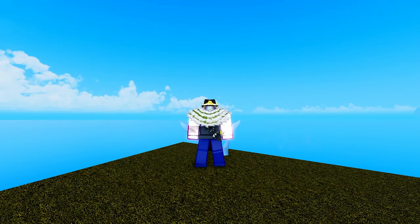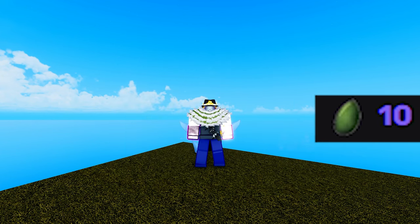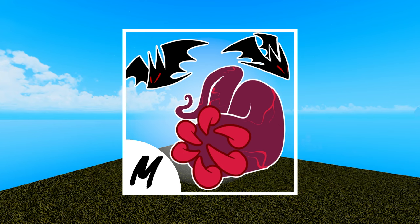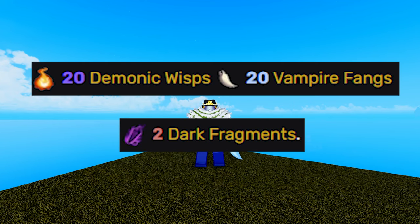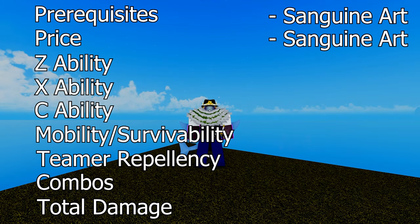Price. Both fighting styles need 5 million belly and 5,000 fragments, but the materials is where they differ. God Human needs 10 dragon scales, 20 fish tails, 10 mystic droplets, and 20 magma ore. Whereas Sanguine Art needs 20 demonic wisps, 20 vampire fangs, and 2 dark fragments. Because dark fragments are guaranteed and fists of darkness are actually pretty easy to get your hands on, Sanguine Art gets another point.